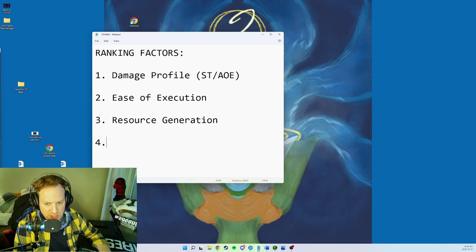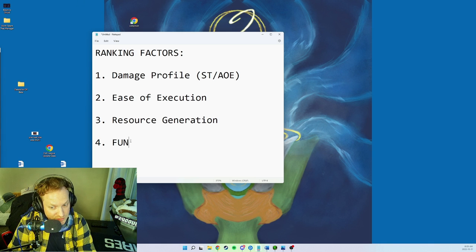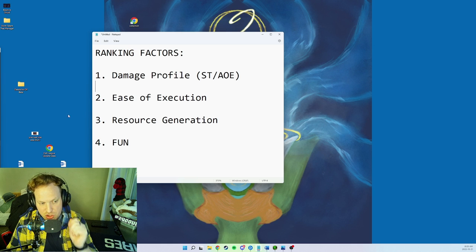Which builds give us talents that help generate resources more easily? And finally, we want to talk about fun. If you're not having fun paying fifteen dollars a month to play a video game, why are you here? So those are our four ranking factors.